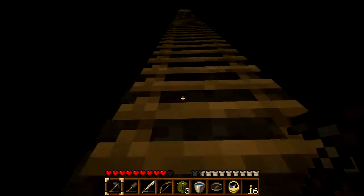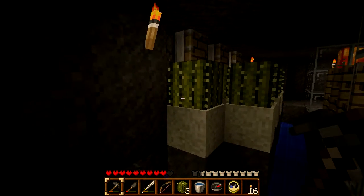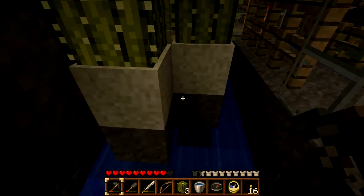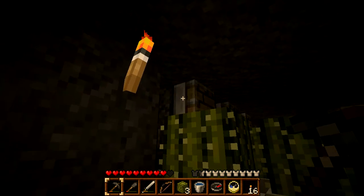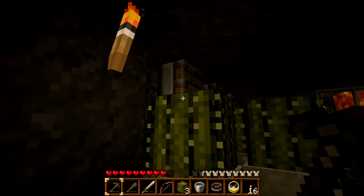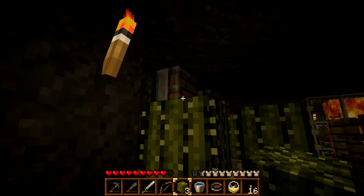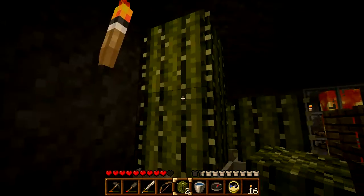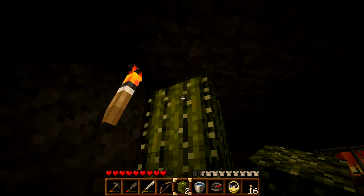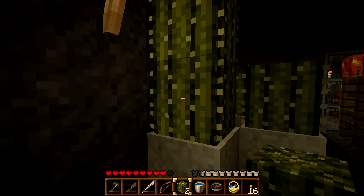Let me go back up here and show you how that works. It's pretty simple. Cactus can't grow adjacent to any other block. So if I were to put a block here next to this piston, then the cactus would not be able to grow past this point. And any cactus that was stacked on top would end up getting kicked off, hopefully into the water. If it gets tossed directly onto the cactus below it, it just gets destroyed — there's really not much you can do about that.